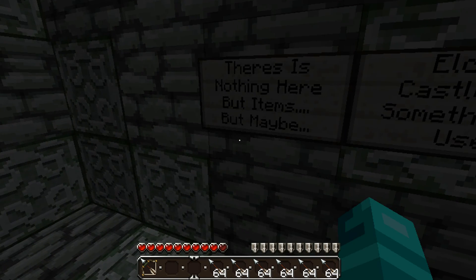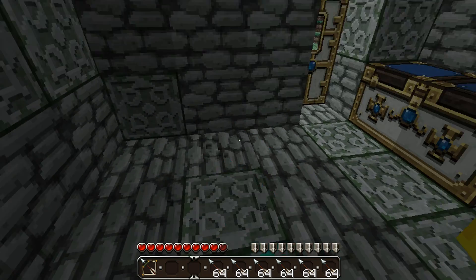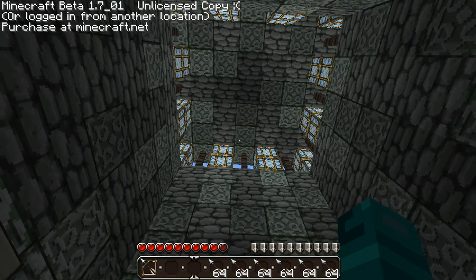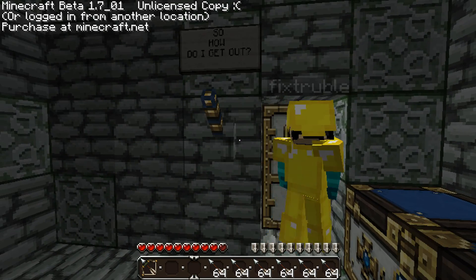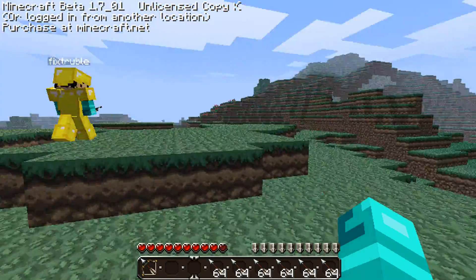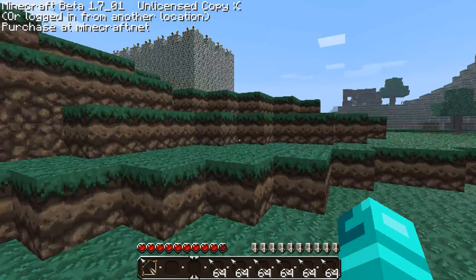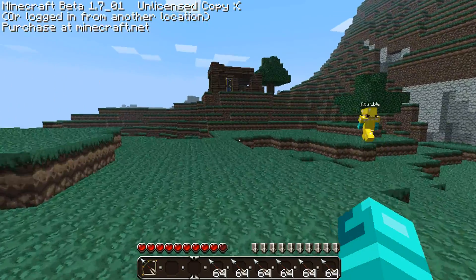I got cake. There is nothing here but items, but maybe Elder Castle has something of use. Do you have the leather? I have the leather. Make sure you... Dude, I know where the castle is. Good. We're double checking. Don't you dare start being like Zach. I wouldn't even bother searching that far out. I really don't care if we get everything from the entire area.